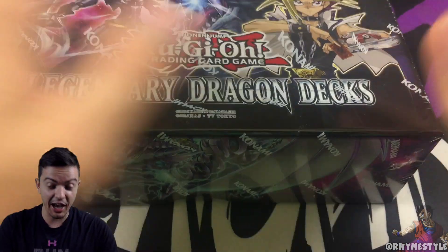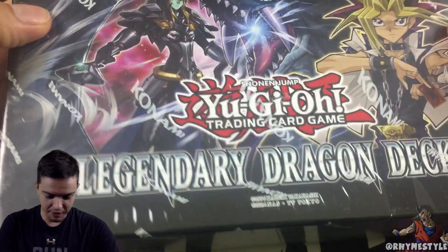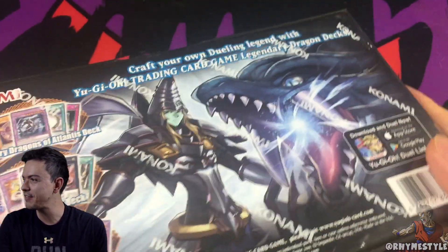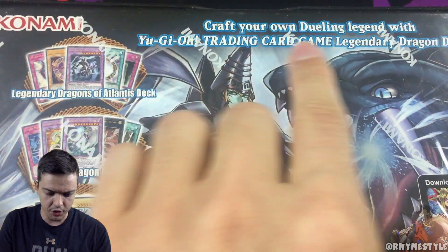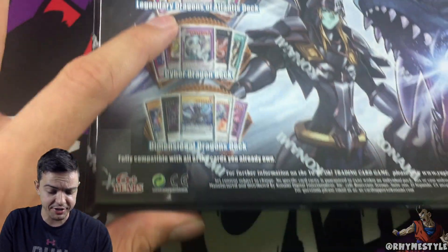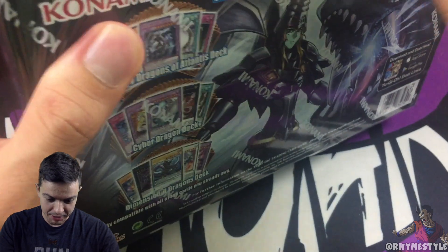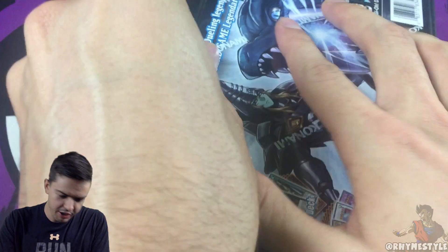The legendary dragon deck — I don't know much about this, but Deepi did tell me that this is incredible and the box itself is pretty. I didn't have to open it, I would just save and leave it in my background. From the looks of it, you can craft your own dueling legend with the legendary dragon decks, which features the Atlantis deck, Cyber Dragon, and Dimension Dragon. I'm going to pop this open and see what kind of goodies are inside. I'm gonna keep this box for storage.